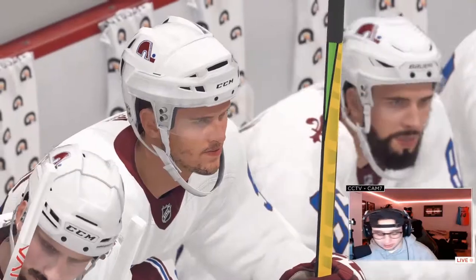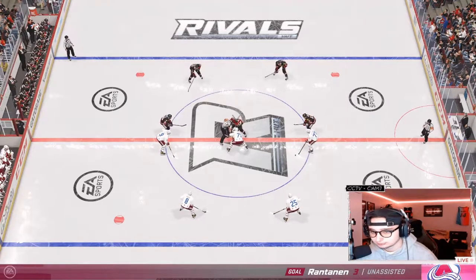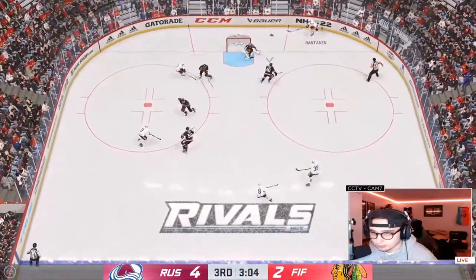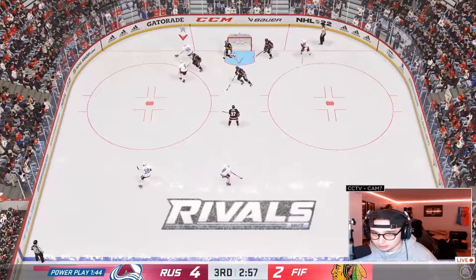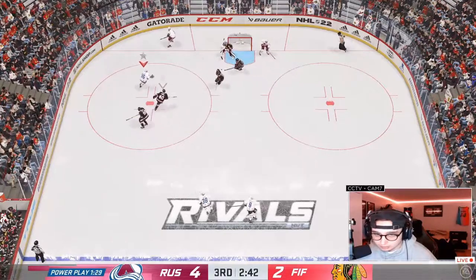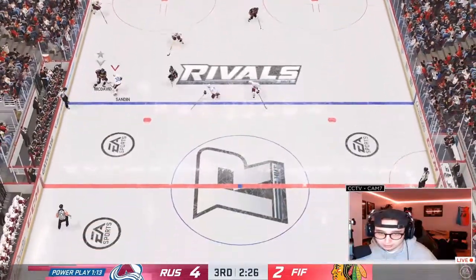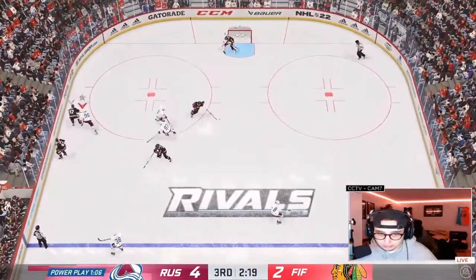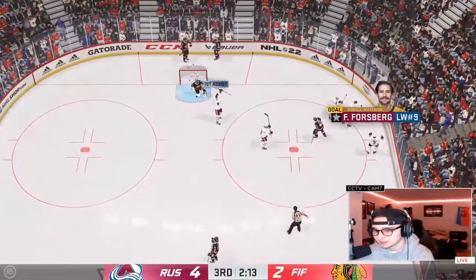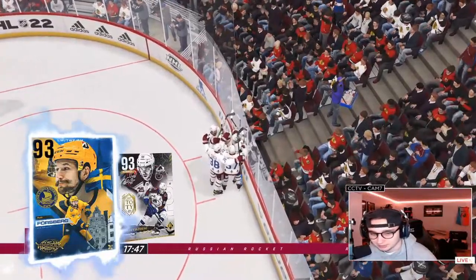No energy but he was protecting the puck pretty well. Off the post from Rant — puck protection on display. He's still on it, backdoor pass to Forsberg — what a play from Rantanen! His strength shows, and that unstoppable force shows too. What a play!